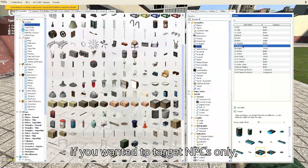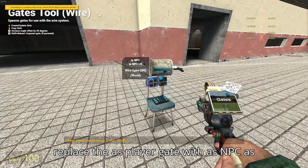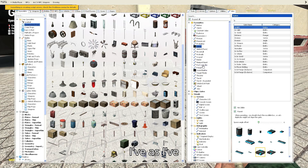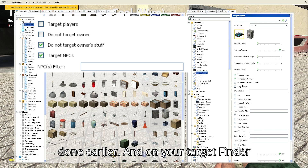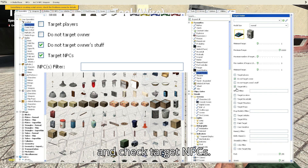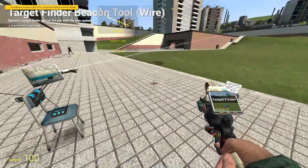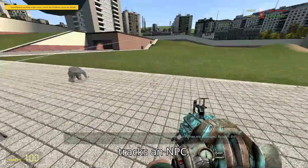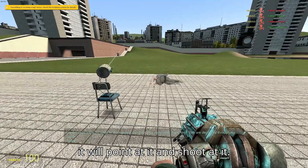If you wanted to target NPCs only, replace the is player gate with is NPC, as done earlier. And on your target finder settings, uncheck target players and check target NPCs. Now if it tracks an NPC it will point at it and shoot at it.